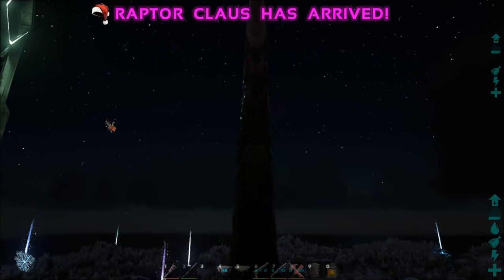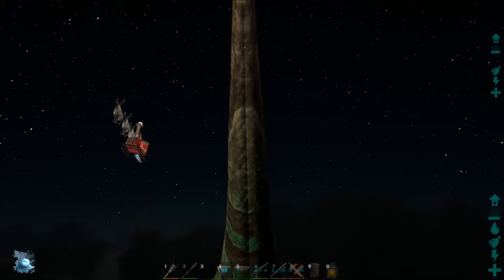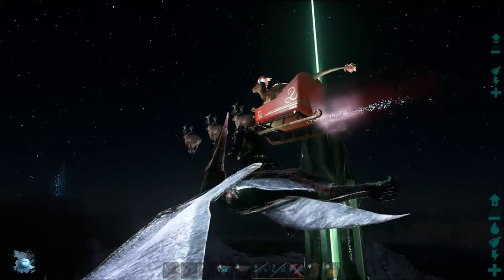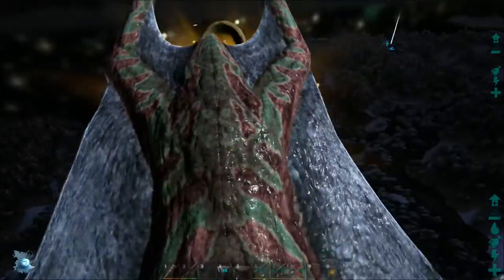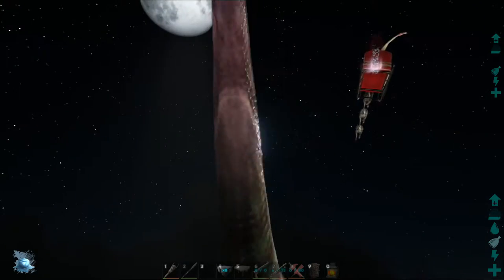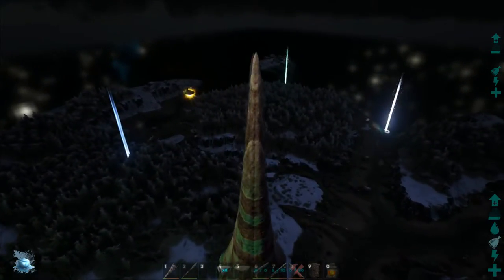Raptor Claws has arrived and you can see him in the sky right here. This is pretty messed up but quite funny at the same time — there's Christmas music now playing. I'm going to go up and check it out. Apparently it drops beacons — I think these are them, these presents here. So I have to wait for these to land and they drop the Christmas items. It's pretty cool, I love this little thing they've done. Good job to the devs — they never fail to surprise people.